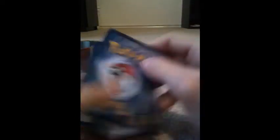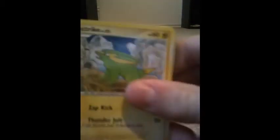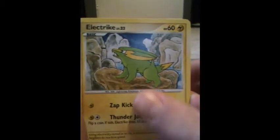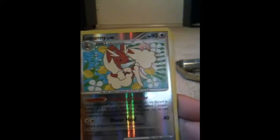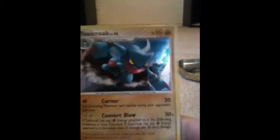I pulled a Legend in the last one — the Entei — and I'm pretty sure it'll be up for trade, so if anyone wants to check that out, be sure to do so. From the Arceus pack: Electrike, Pikachu, Ghastly, Burmy Trash Cloak, Bejil-G, Shogun, Buffer Piece, Ultimate Zone, Lopunny Rare Reverse, and Toxicroak Holo. Good pulls.